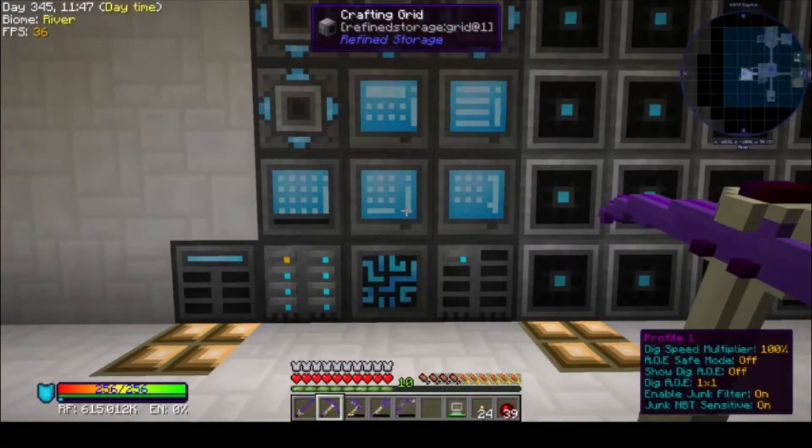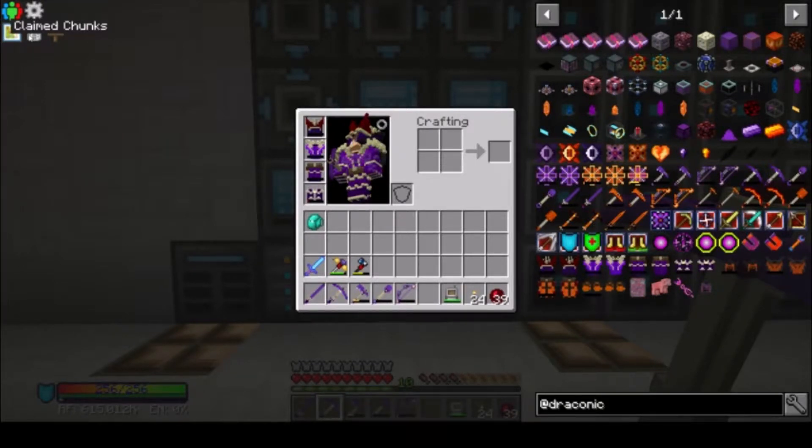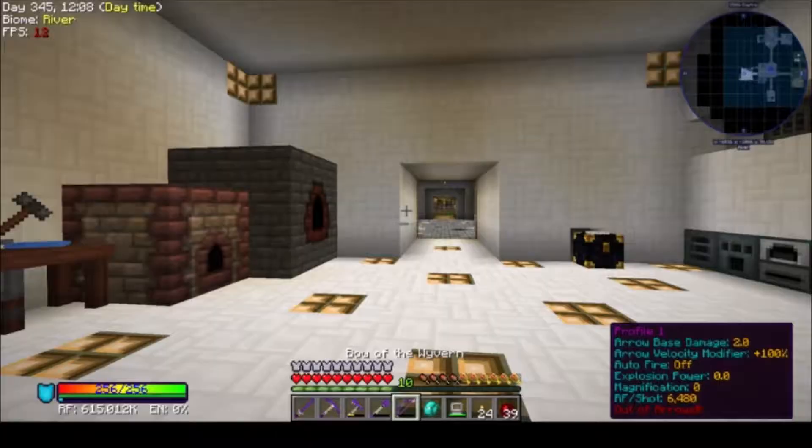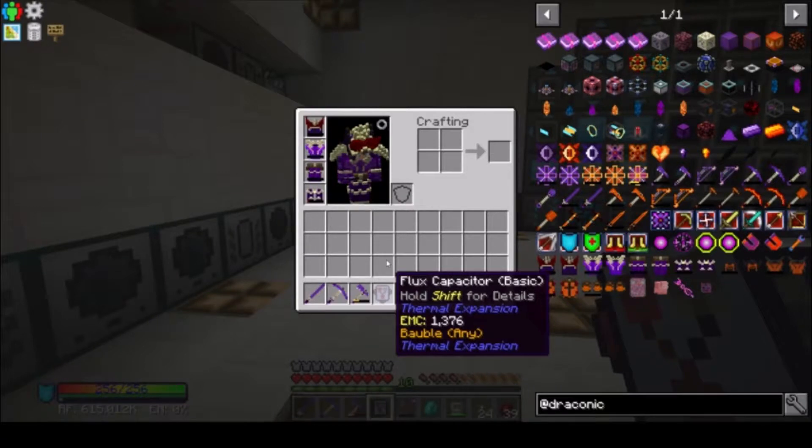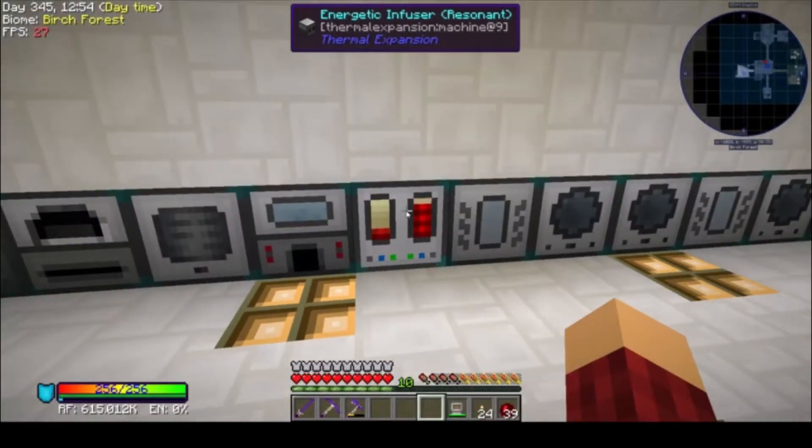I kind of want to use the Wyvern tools. Actually, let's put our Tinkers tools in here just for the time being, and let the new gear charge up. The flux capacitor shut off — oh, it's out of power, that's why. We don't actually need to carry a shovel or bow right now, so I'm going to put those away. In the meantime, all of our armor will charge as we're walking around.